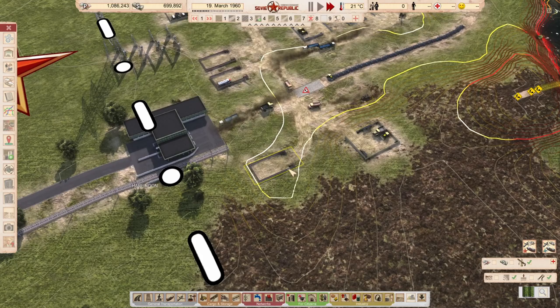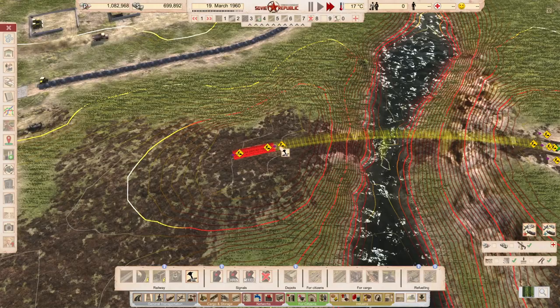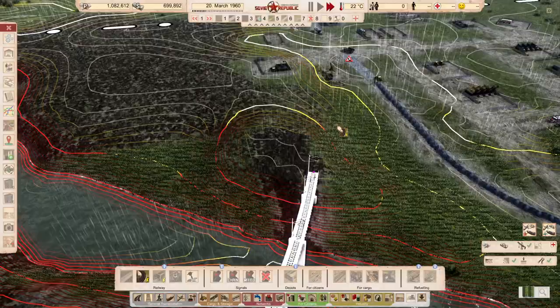It's good to have it planned because we need to be able to join it at least to this custom house. And as I'm looking at it, it's probably not the best I could do - so maybe a little wider angle so it goes more smoothly down there.